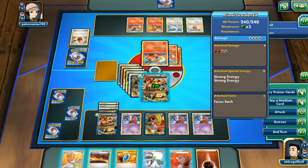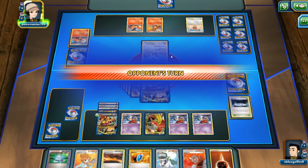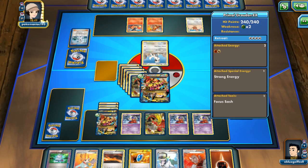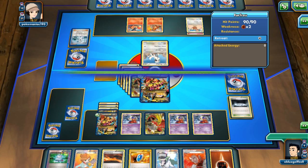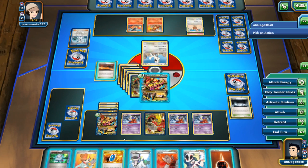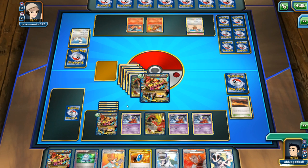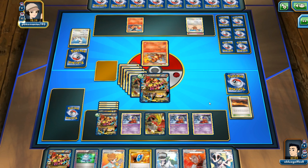I think it's basically going to be over here. I'll just heal with Victory Kiss and go for 140 damage. One way my opponent can win is to Lysander out our Groudon EX and keep it stuck in the active spot without energy. We've lost a lot of our Switches. We've got one, two, three energies in the discard pile and three Mega Turbos, so we can get one energy back from the discard pile if needed.